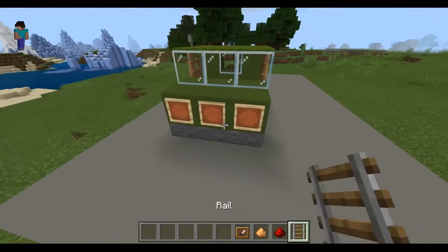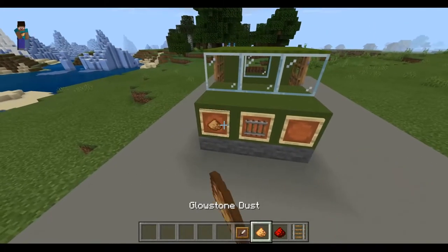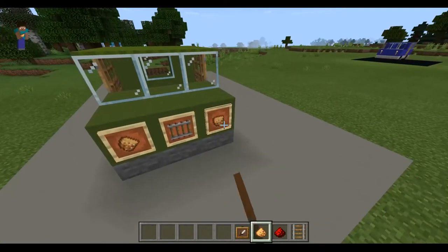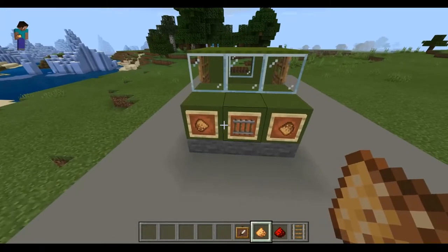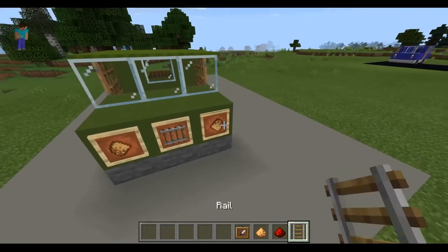Then you're going to go up to the front, add a railing, go two clicks, then you're going to add the redstone dust pointing towards the railings.